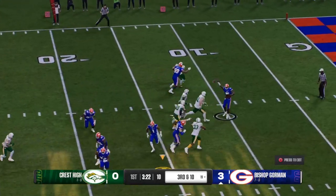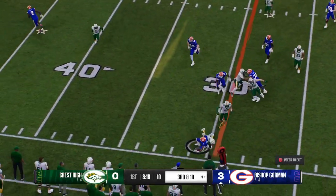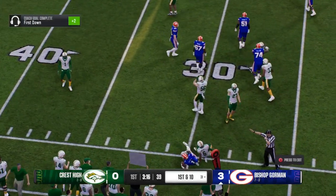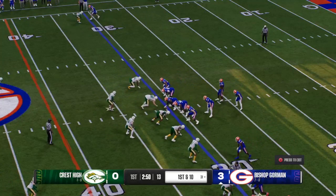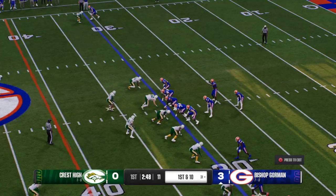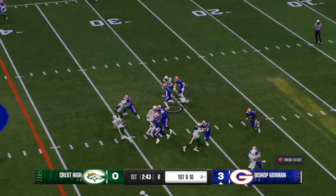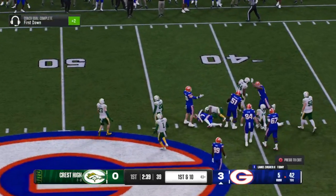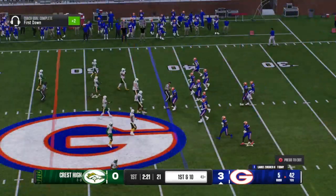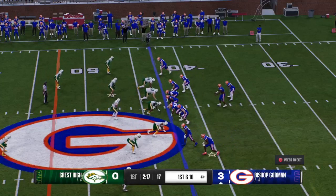On third and long, try to convert through the air — they've got the screen set up. They finally get him stopped, but what a good job by that front wall to set up the screen and create some lanes for their running back. From the gun, the ground game — and he'll pick up the first down after a tough run there. Here's this offense with a fresh set of downs.